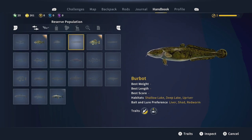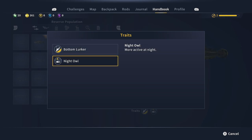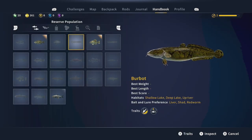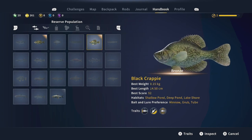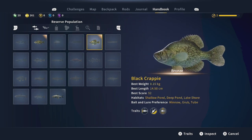The other challenge was burbot. Let's see — there it is. The bait and lure preferences I really like that they show all that: liver, shad, or red worm. Its traits are bottom lurker and night owl, so we might need to reset the time if we're going to fish for these. Here are the fish I've already caught — smallmouth bass, I think two of these, one in the tutorial and one in a challenge. My best score is 563.